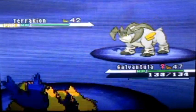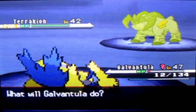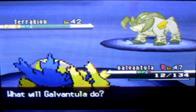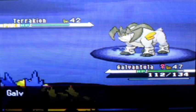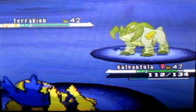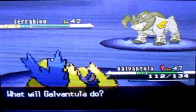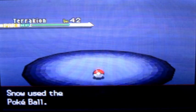I'm gonna use Thunder Wave to paralyze him because I don't have any sleep move, otherwise I would've used that. He started very hard — I don't like Terrakion already. I don't want my Galvantula to die so I'm gonna use the Moomoo Milk. It's a cheap and nice potion. I got 25 Pokéballs — let's see how many I use.